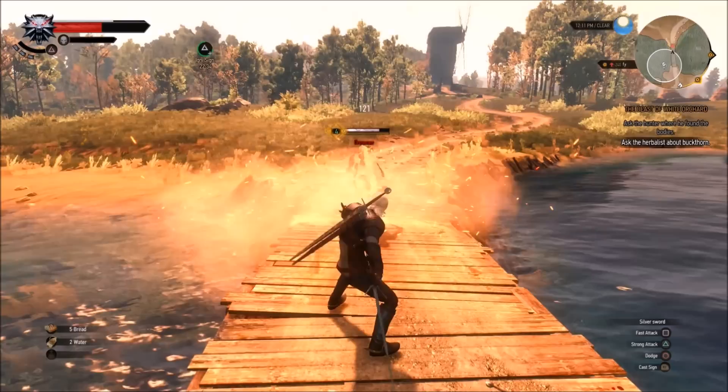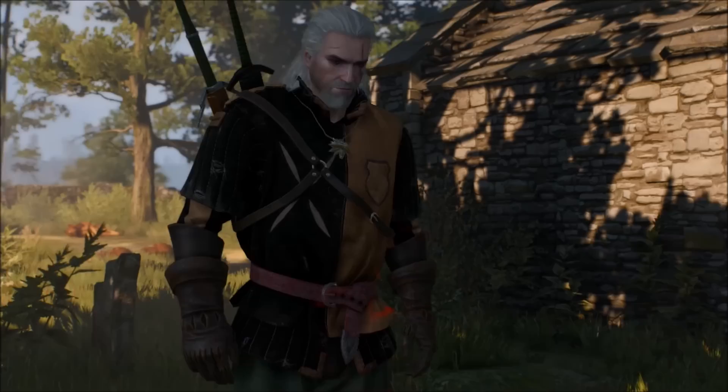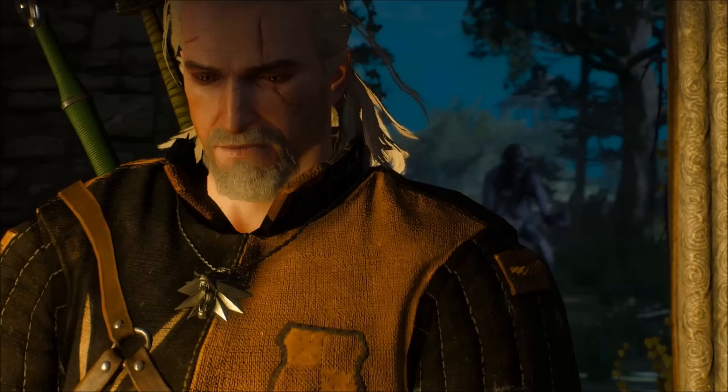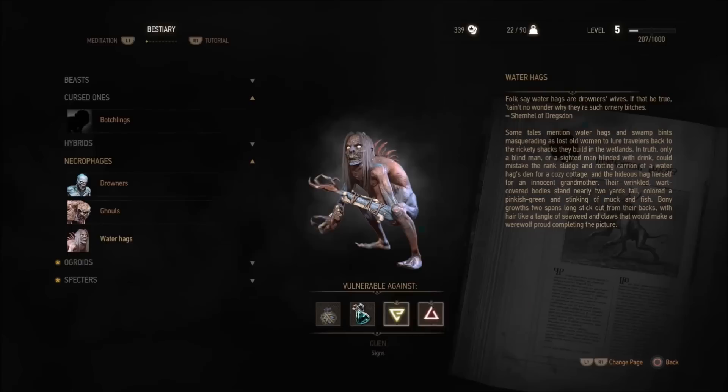As Geralt, you're given plenty of tools and magic signs to help you deal with any situation, so part of the fun is learning what works well against certain enemies. What the game does best is making you feel like an actual Witcher — Geralt's role as a hunter and slayer of monsters is fleshed out surprisingly well. The game is at its finest when you're taking a Witcher contract, haggling for an agreed reward, investigating sites of monster attacks, tracking your prey, and then finally dispatching the beasts — it's a great deal of fun.